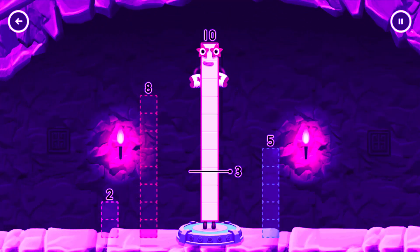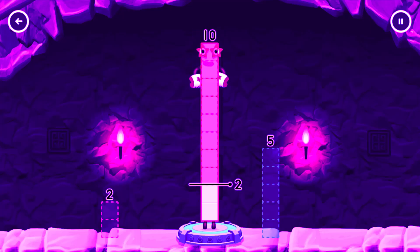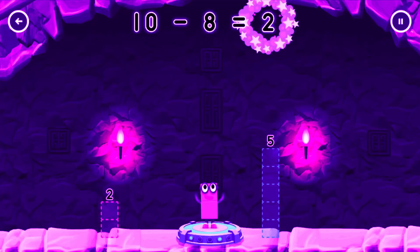Take number blocks away from 10 to leave 2. 8. You got it! 10 minus 8 equals 2.